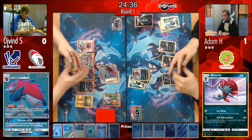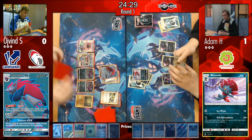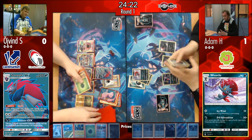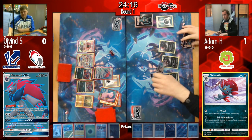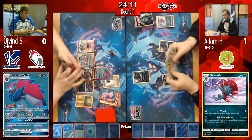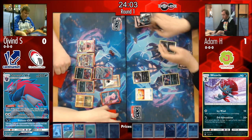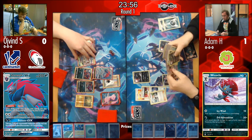Weavile attacks but that's not what you want when Øyvind can take a very easy return knockout. Adam hasn't drawn a Supporter in his first three cards. He draws into an Ultra Ball and then plays double Puzzle of Time to put an Ultra Ball on top of deck — also using Rescue Stretcher to recover Weavile and Sneasel, integral cards in this matchup, back into his deck ready to be used again.